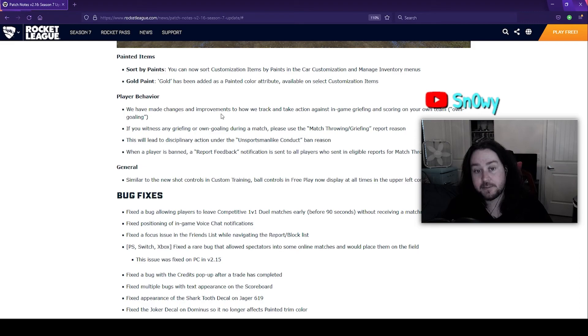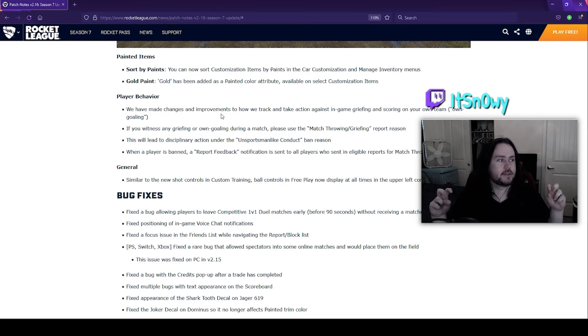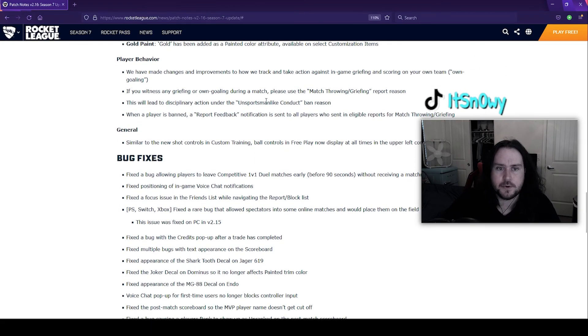Player behavior changes — this could be good, especially for people who grief their teams. They've made improvements to how they track and take action against in-game griefing and own-goaling. If you witness griefing or own-goaling, use the 'Match Throwing/Griefing' report reason — this leads to disciplinary action under the unsportsmanlike conduct ban. When a player is banned, a report feedback notification is sent to all players who submitted eligible reports. So someone scoring own goals intentionally can get banned — that's cool.